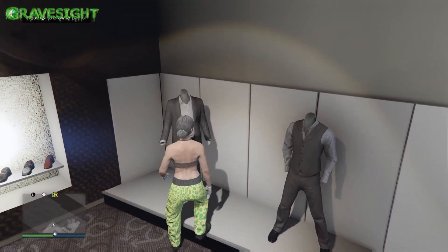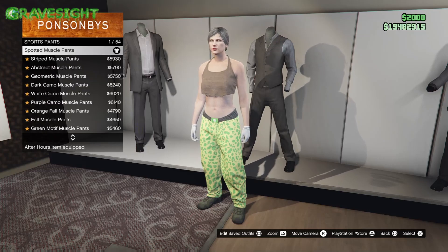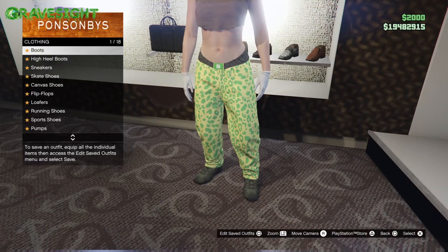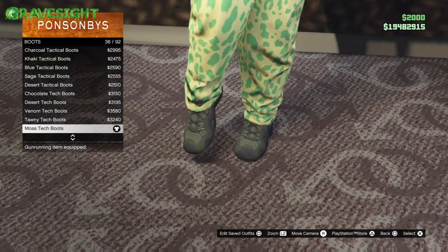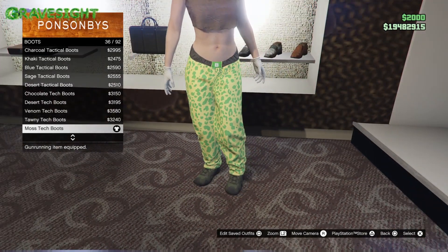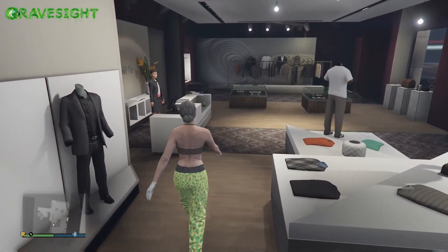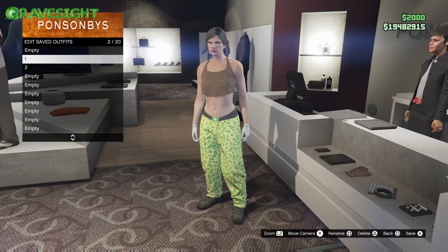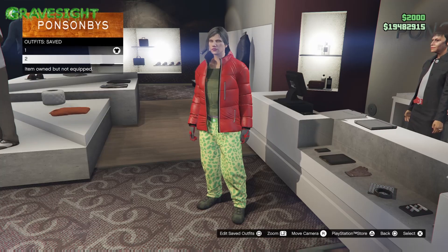I'll have all of this listed in the description below so you can follow along. For Bottoms, we're going to put on the Spotted Muscle Pants — these are the merged pants. Then go to Boots and put on number 36 for this particular outfit.